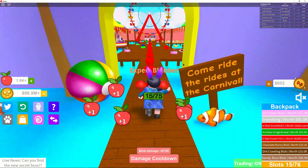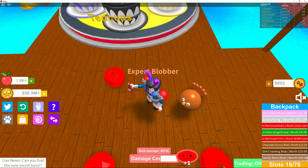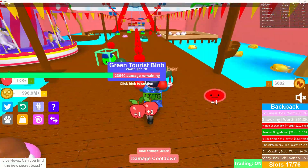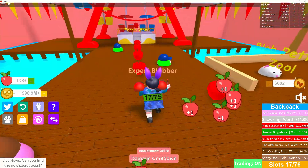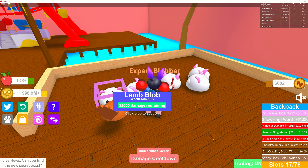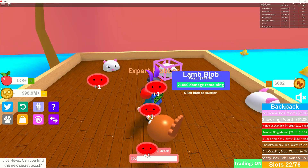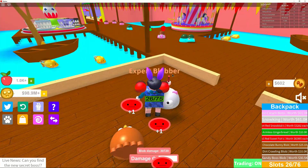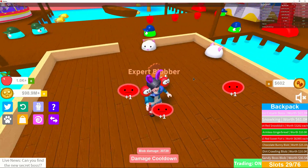I like collecting pets here at the carnival. The pink blob is 77,000, the blue blob is 77,000, and the green blob is the same — all about 77,000 coins. But the petting zoo is incredible — these little lambs are 969,000! This is the way to go if you want to get money fast. Come to the carnival and suck up these lamb blobs because they are worth the most.